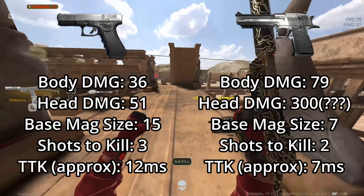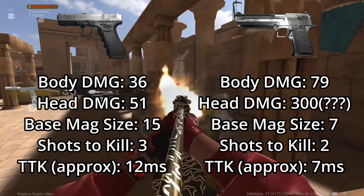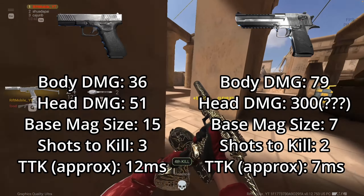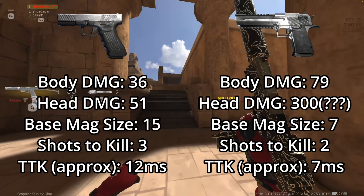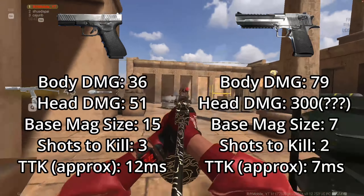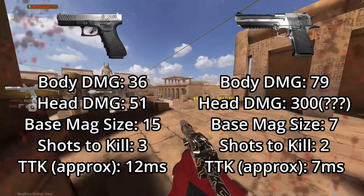For the Desert Eagle, it has a max body shot of 79 damage, a max headshot damage of 300, and a base mag size of 7. It takes 2 shots to kill someone shooting at the body, and its time to kill is approximately 7 milliseconds. I'm saying approximately because I'm not exactly sure on those times, but I'm pretty sure they are right.